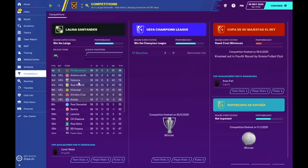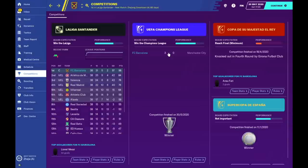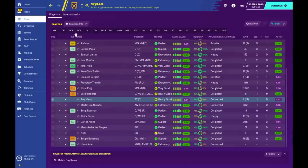Looking at competition achievements: in the league, Barcelona won it — 38 played, 31 won, 5 drawn, 2 lost, with 98 points. Lionel Messi was the top scorer with 34 goals — no surprise there. In the Champions League we also won, beating Manchester City 3-0 in the final, which was very pleasing — our counter-attacking system beating Pep Guardiola's possession-based side. In the Copa del Rey, we got knocked out by Girona, who are in the second division — I don't want to talk about that.